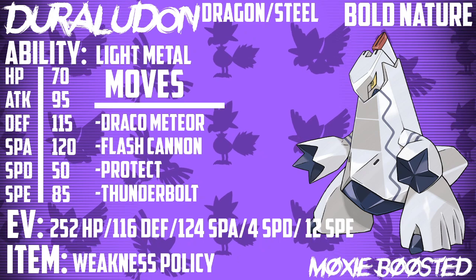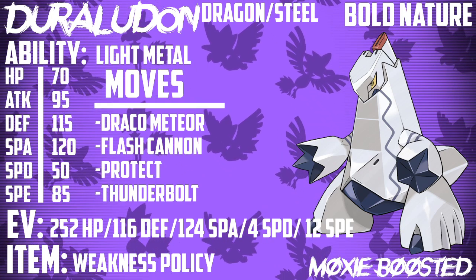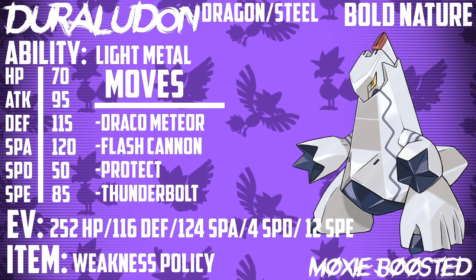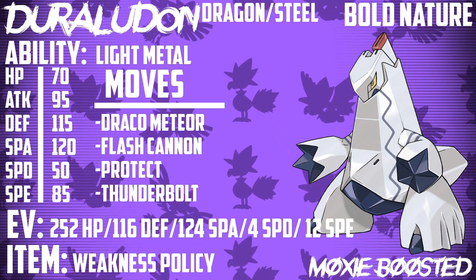Duraludon is really cool. It's a Dragon/Steel type Pokemon, and when everyone saw it, pretty much we all thought it was going to be really slow and really bulky with a mediocre special attack stat and low attack. But somehow Game Freak surprised us — it's shockingly fast for what the design suggests, and it actually has a decent attack stat.